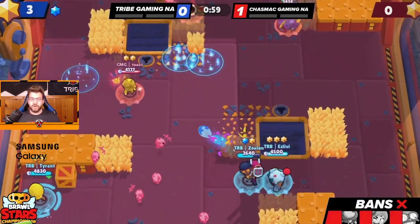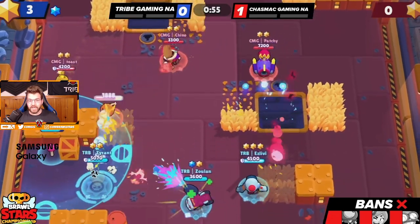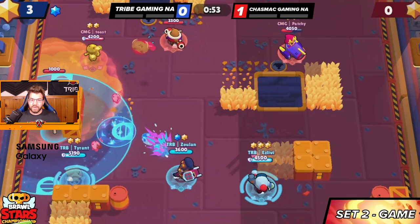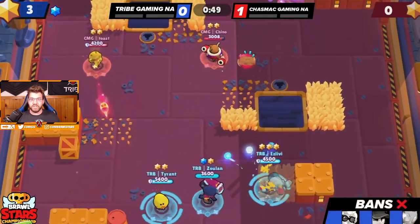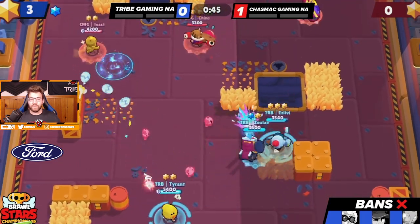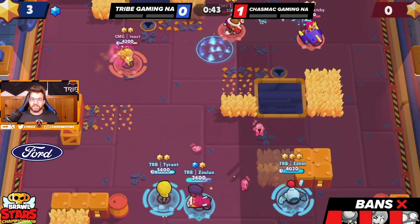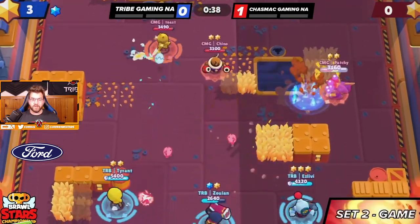isLiby is slowly trying to charge another Nanny head. He doesn't want to use it just yet because he knows Patchy and Chino will push up and put pressure on him — he doesn't have the tank star power so he can't just use it in the open. Toast does have a 3K putting pressure on the left side, but luckily Tyrant has super, so if someone goes low we know we have to pop the Leon super to try to come back.